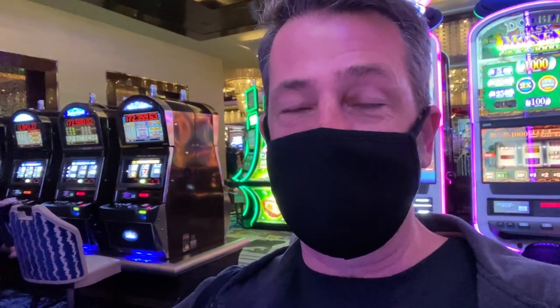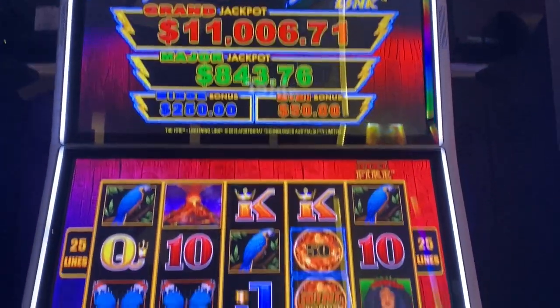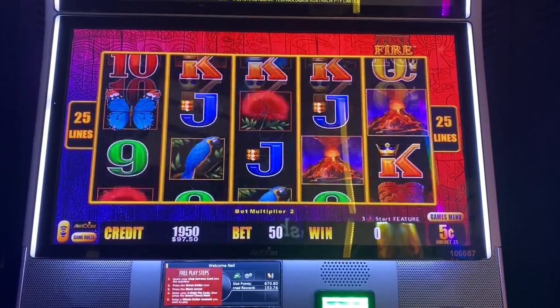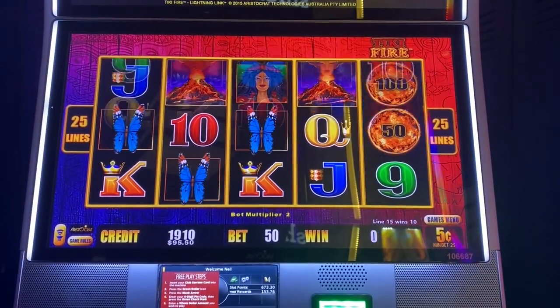All right, we're doing Higher or Lower. This is where I take a $100 bill and play five different slots, and I cash out anytime I'm $20 higher or $20 lower from where I started. We're going to start off this week's Higher or Lower with some Tiki Fire — doing nickels at $2.50 a spin. I'm going to cash out at $80 or at $120.